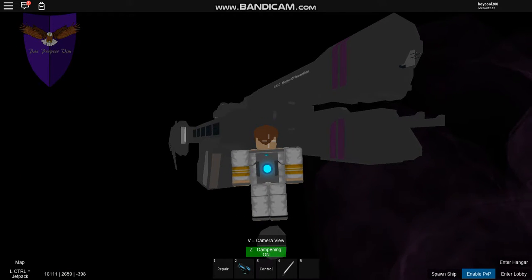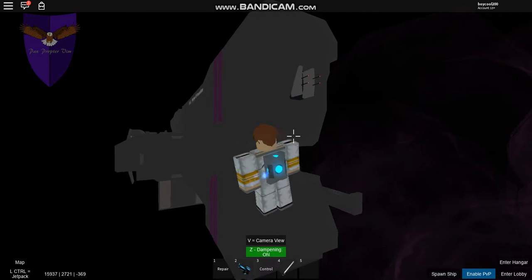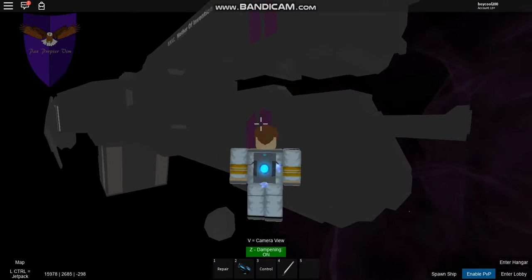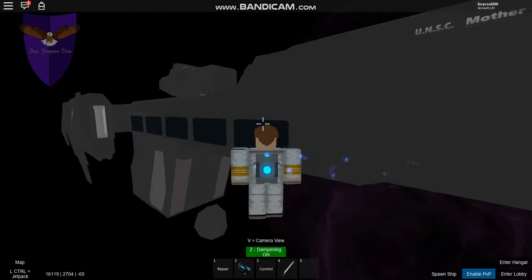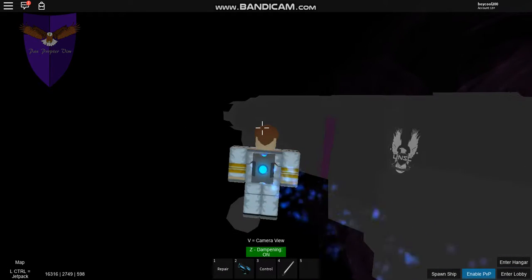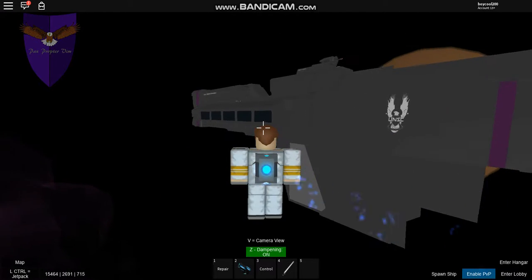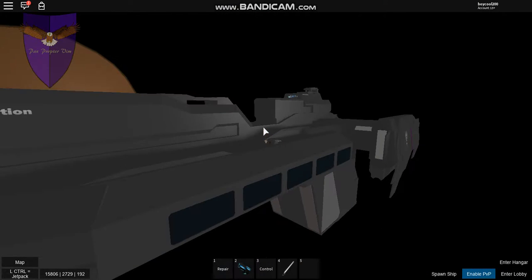Okay, here she is. The purple is for the Laxus Empire — you can see their motto and logo right here. You get yourself a MAC round cannon right there, a bit of lag because it's a full server. You got yourself some hangers here on the side, the cockpit, your lower hanger, your side engine, and here's the rear. You got yourself some turrets which are probably going to change.